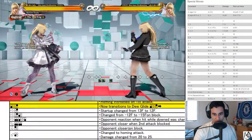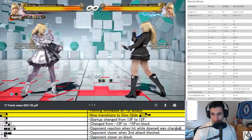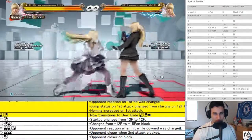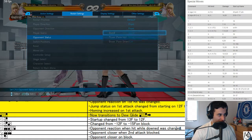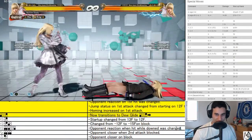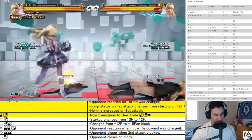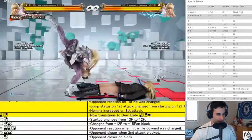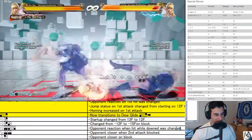3+4-3-4 — opponent reaction change while downed puts them in a down state. It slides them out now, similar to Leo's orbital 3+4. So you're not able to slide people out and pick them back up again.